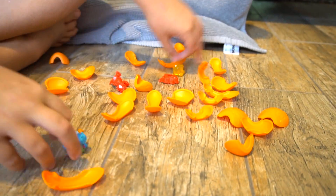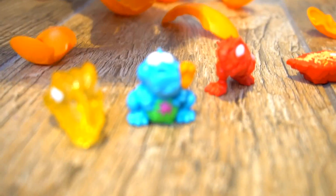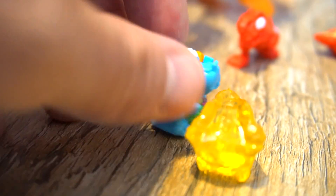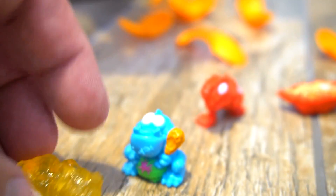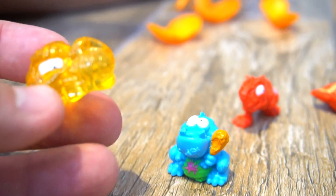Whoa buddy, what do you have right here? Smashers! Like orange ones? I don't get it. What are they? Zuber Smashers — Dino Legs, Dinosaurs, and Dino Legs. Oh yeah, so they're Dino Legs and then you've got these different kinds of characters on the side. Whoa, that's pretty cool.